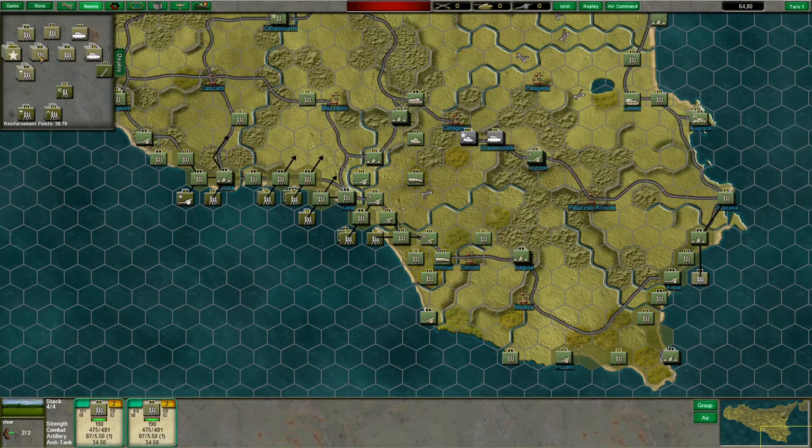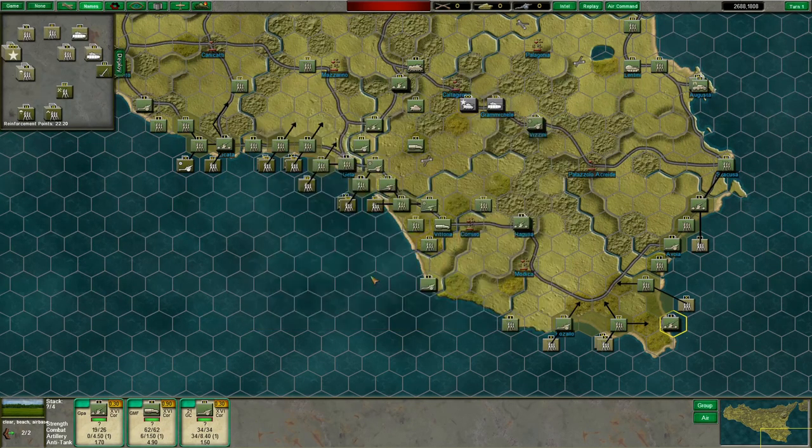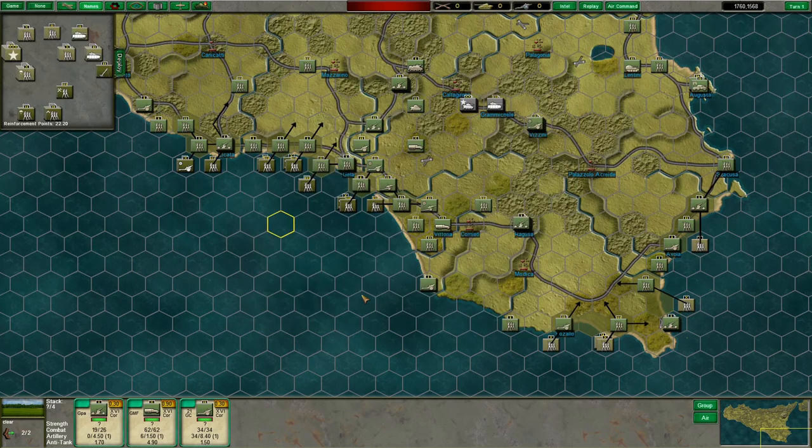Hold the 50th Division in reserve for the moment. Let's land the Canadians around Pozzolo, and they can secure the entire southeast side of the island. Let's bring up the 231st Brigade, which is an independent unit. We can have them besiege this airfield at Pacino, which has some mobile force in it, including some R-35s for all the equipment fans out there — pretty obsolete by now.